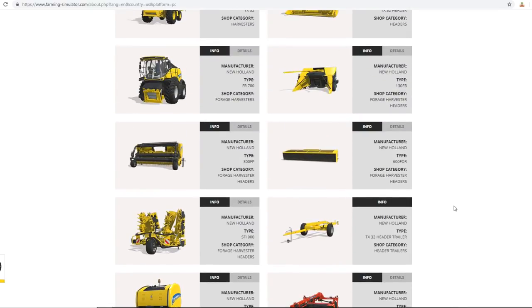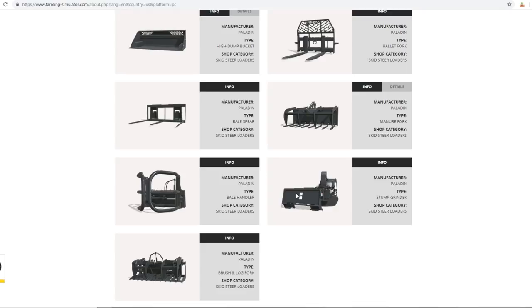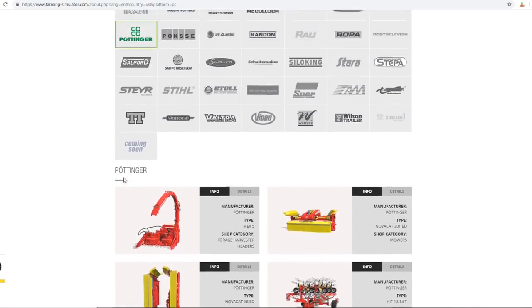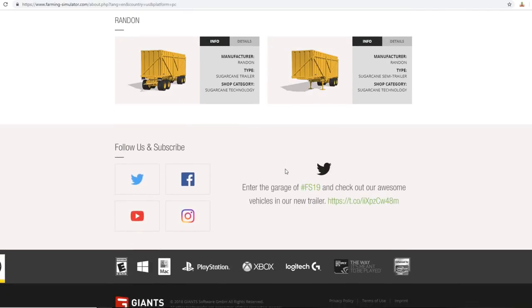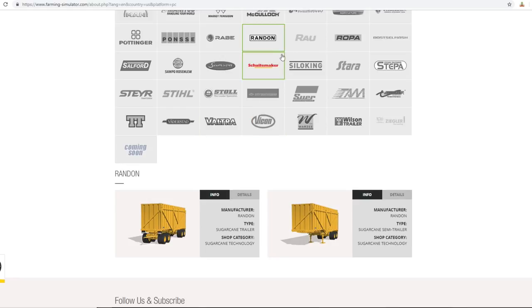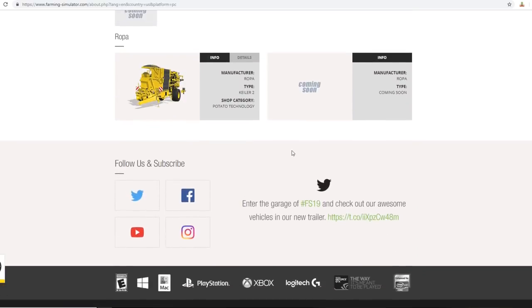We only get a round baler so far - I hope we get some bigger balers. Paladin has skid steer attachers. Pottinger has pretty standard equipment for farm sim. Ponsse - you get those back. Randon - these trailers actually do look kind of cool. I'm really excited for sugar cane as much as the cotton because I didn't play with the sugar cane stuff in FS17, so I'm kind of excited for it.